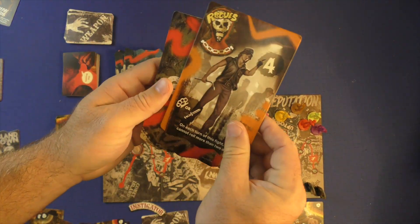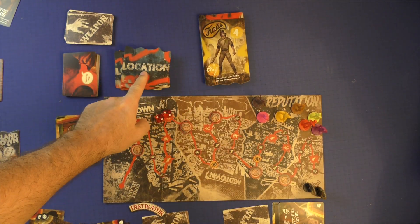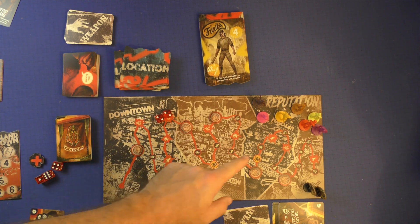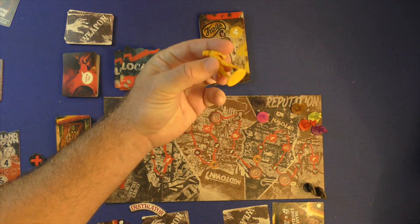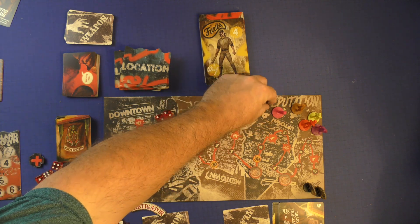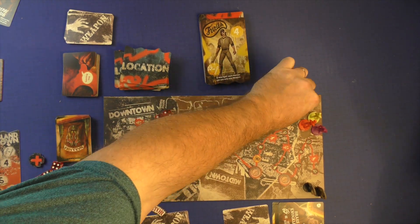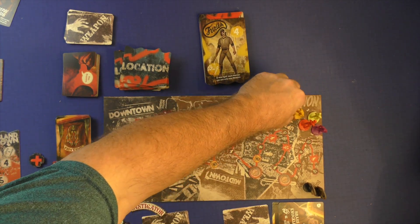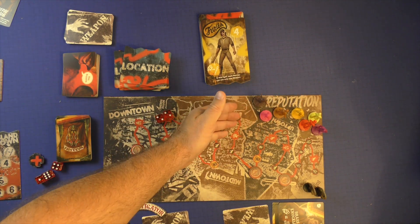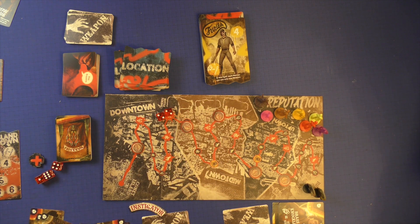The gang goes to the bottom and a new one is flipped up, so you know who you'll fight next. The location is not known, but who you're fighting next is. If a gang is on the reputation track and you beat them, they go all the way to the bottom. If you lost the fight, the gang stays on top and your character moves one down on the reputation track. If you get all the way down to seven and need to move off the track, you lose the game. Losing reputation is very important.